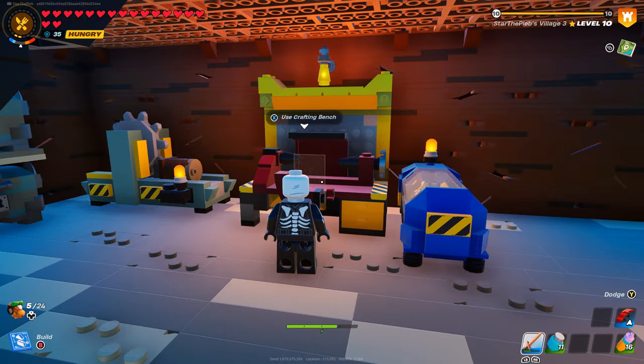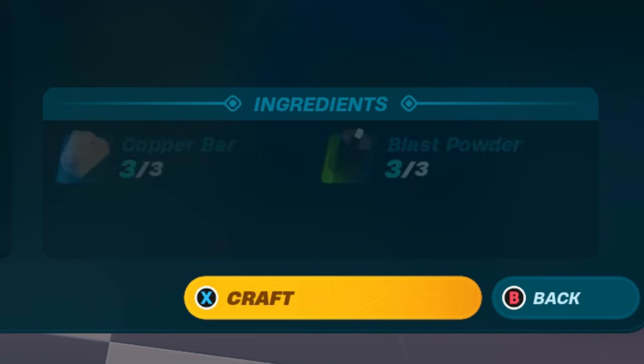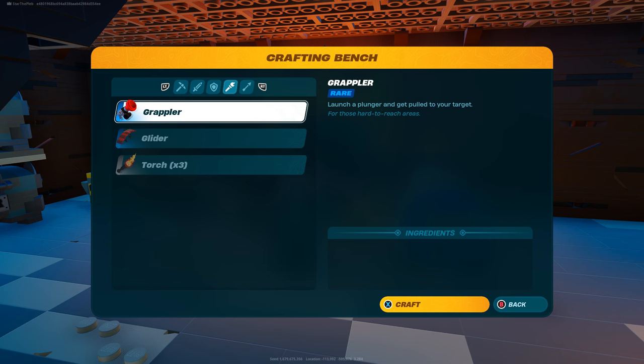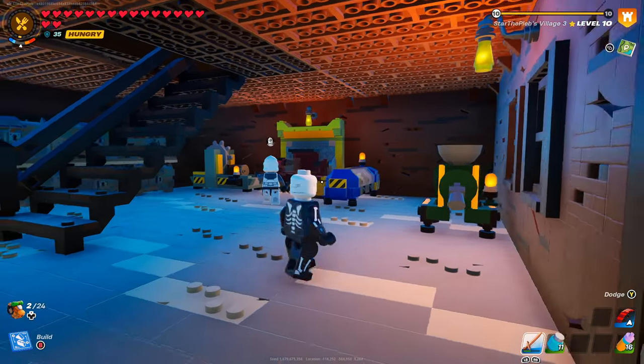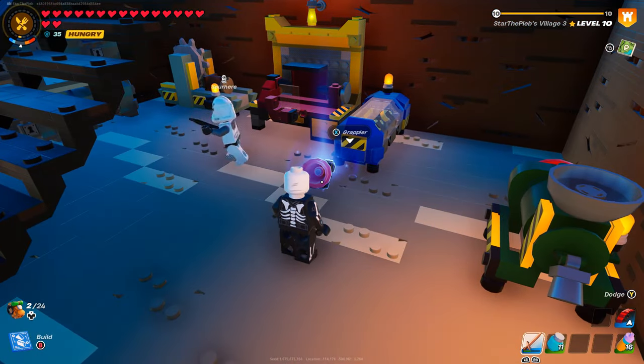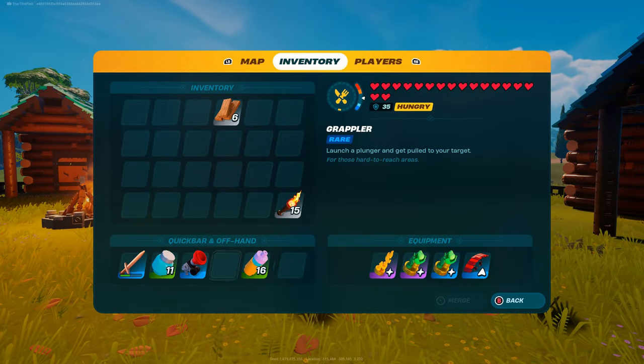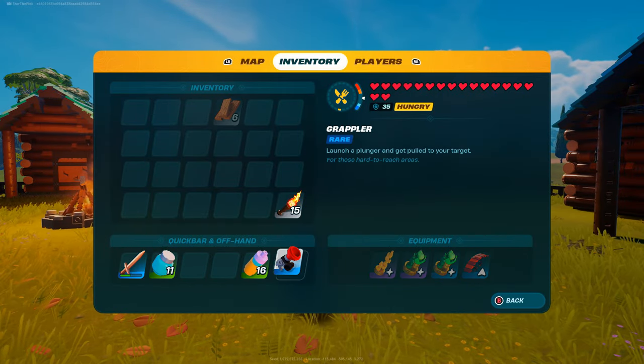Once we've got all of those materials, we're going to go over to our crafting bench and go all the way over to the utility section and craft ourselves a grappler. For some reason it won't let me craft it — I don't know what's going on with my game right now — so my friend Sooth here is actually going to craft me the grappler. But as you can see, we now have a grappler.